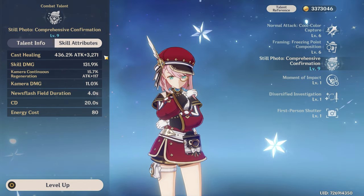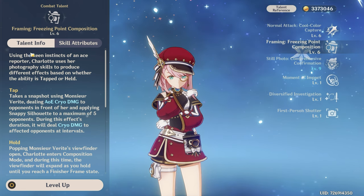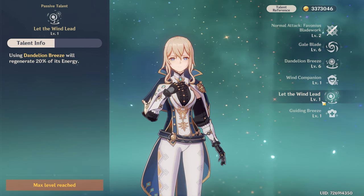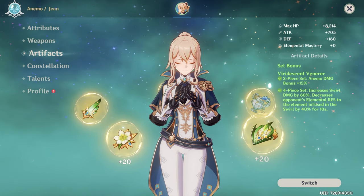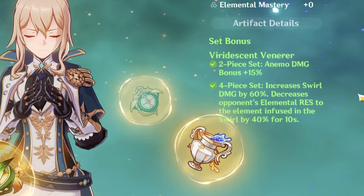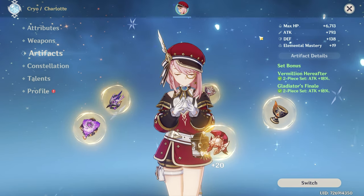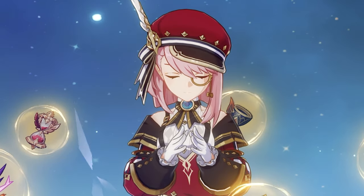Right now Charlotte is looking like Jean to me. Both of them are healers that scale with attack, both heal with their burst, both don't have any reliable healing without burst, and both don't have any supportive capabilities besides healing. But Jean has one advantage over Charlotte — she's an Anemo character that can use the Viridescent Venerer set, which adds huge utility. Charlotte can use Noblesse Oblige or Tenacity of the Millelith, but these sets don't give you that huge advantage.